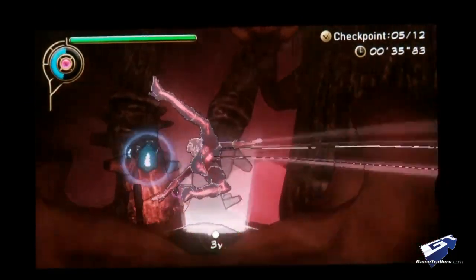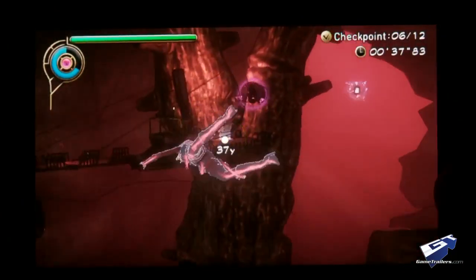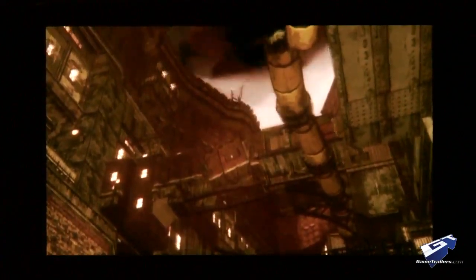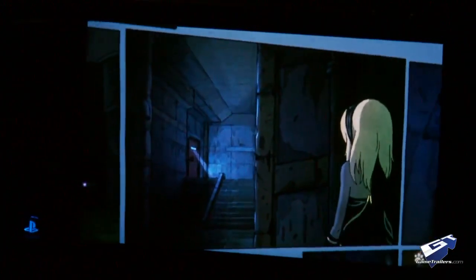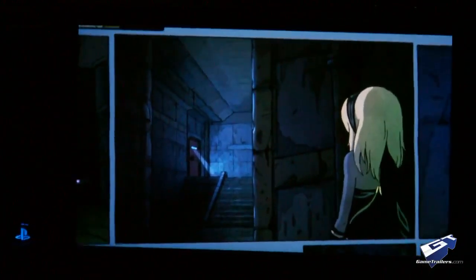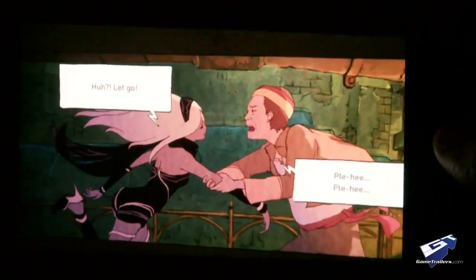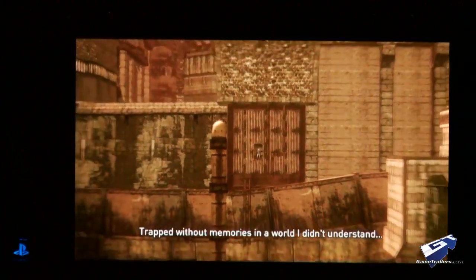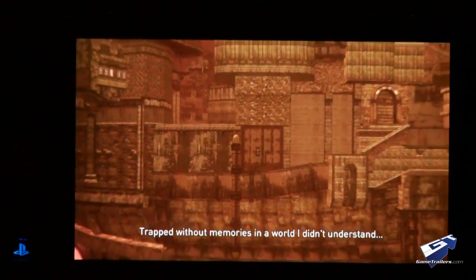Gravity Rush is definitely a looker, achieving a level of visual fidelity that wouldn't seem out of place in a high-end console game. The cel-shading effect is put to good use to create an interesting aesthetic that draws from a wide range of influences. Tilting the system during any cutscene told through comic panels will shift the perspective, which is a nice touch. Kohei Tanaka's score is also a standout effort, though fans of certain series might experience some deja vu.